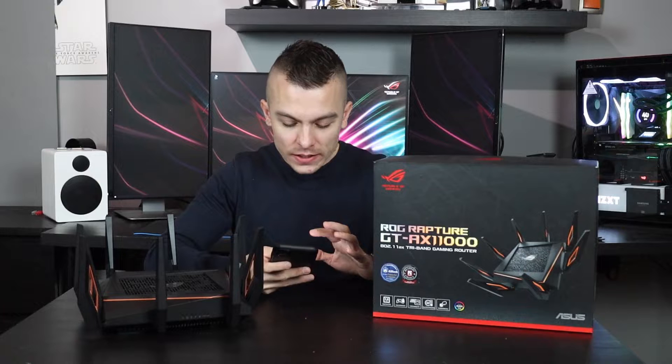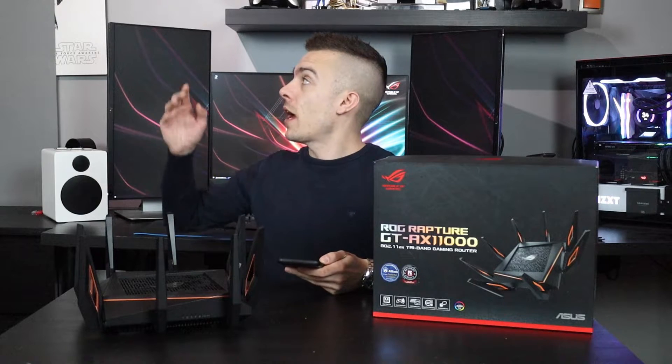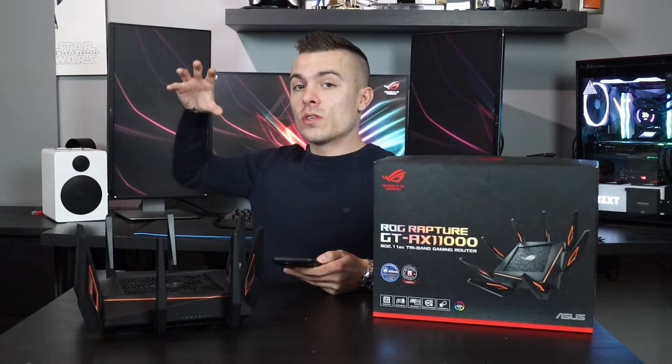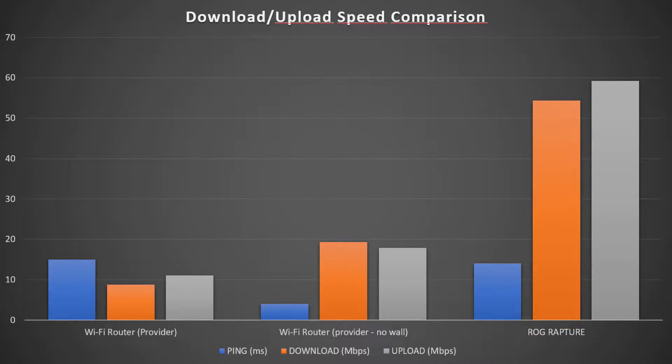I have my phone here which I used to connect directly to my wireless router, and you do have to take into consideration that the router and my phone are divided by a concrete wall. With that setup, the ping is 15 ms, download speed is 8.73 Mbps, and upload is 11 Mbps — which is quite strange given my maximum speed is 100 Mbps down and 100 Mbps up. So let's check the tests with the ROG router.